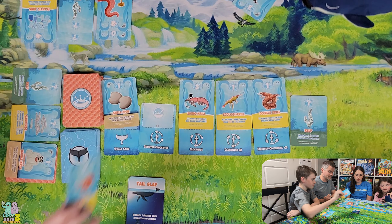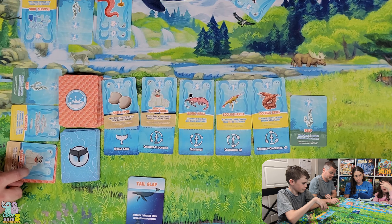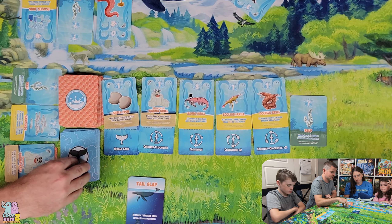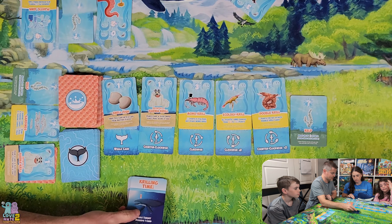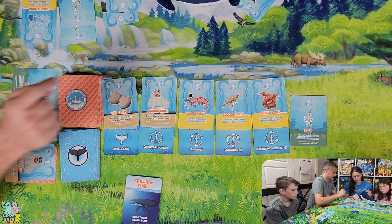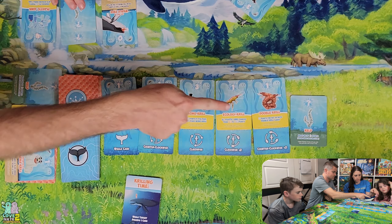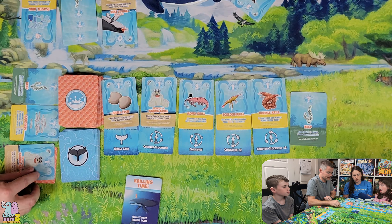The whale moves counterclockwise to Mom. We refill with another Barnacryl — draw a card and slide it under without looking. The whale card is Krilling Time, so Sam has to get rid of a card. Sam gets rid of the negative card, receives a consolation kelp, giving her three kelps total.